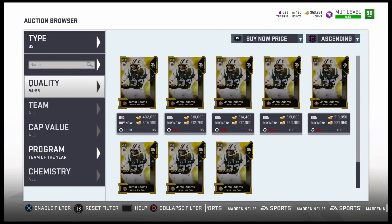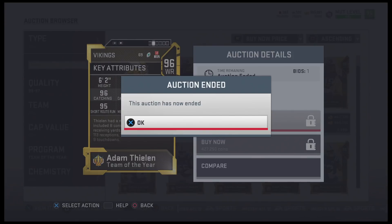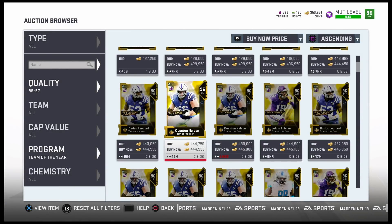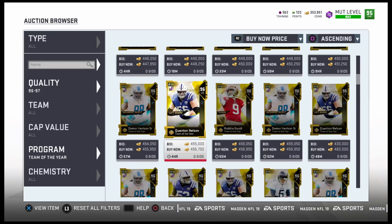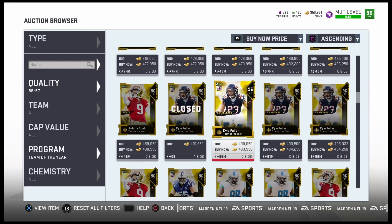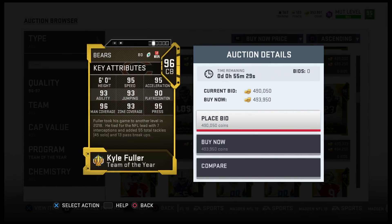Adam Thielen is definitely gonna be a nice route-running card — 92 speed, great for a theme team. I don't like Leonard's card as much; I thought he should have been faster. Kyle Fuller though — 95 speed, 95 acceleration, 93 agility, 93 jumping, 90 play recognition, 96 man, 93 zone, 95 press. This cornerback card is ridiculous, I really like it.